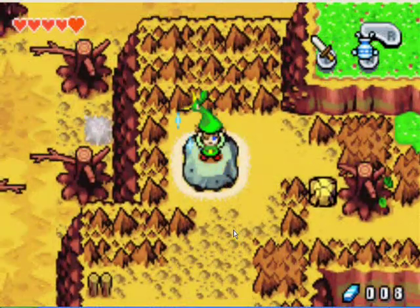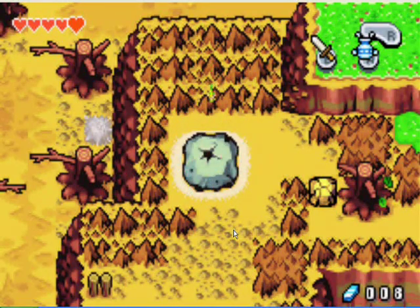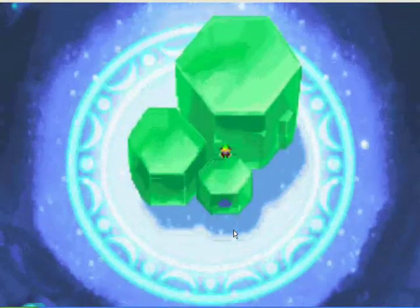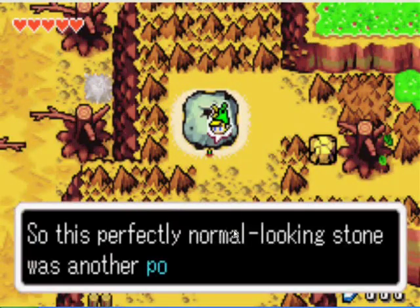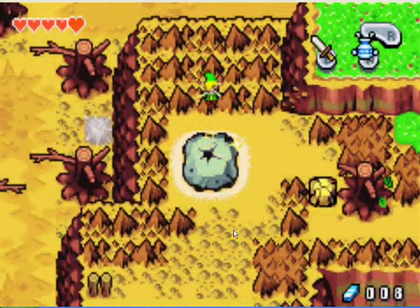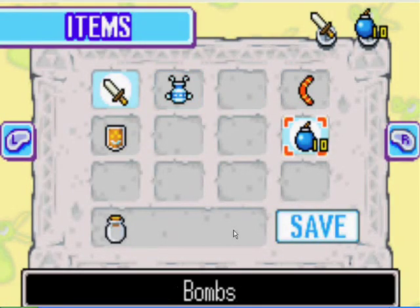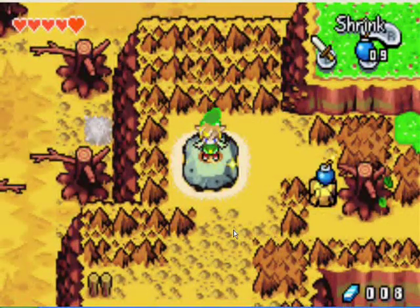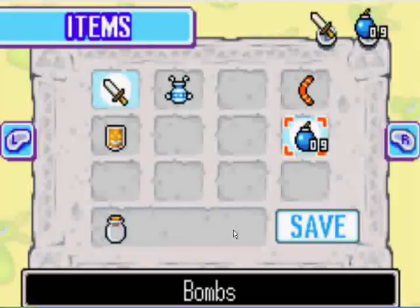Now you'll see this rock-looking thing, and that is another portal to the Minish world — just like tree stumps and things like that. You can use those and there'll be a little shortcut scene showing you getting small. You'll see the rock there — obviously you want to bomb that.